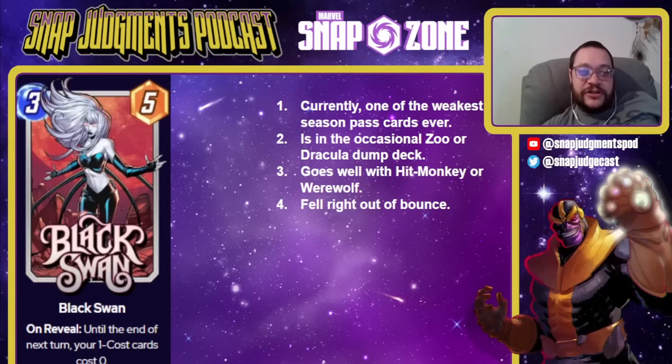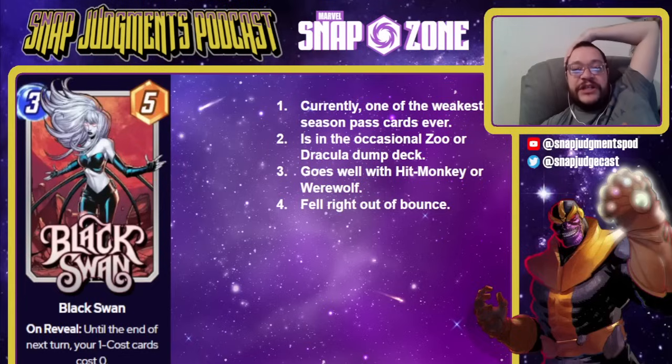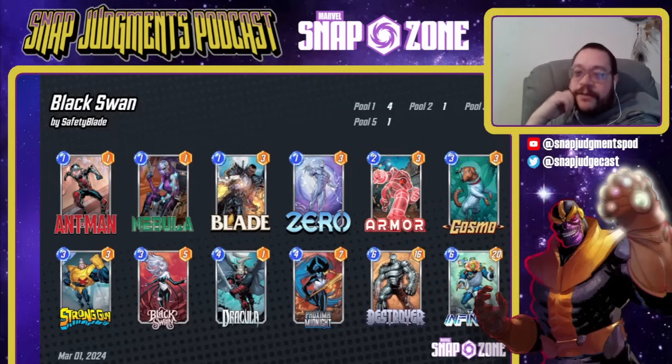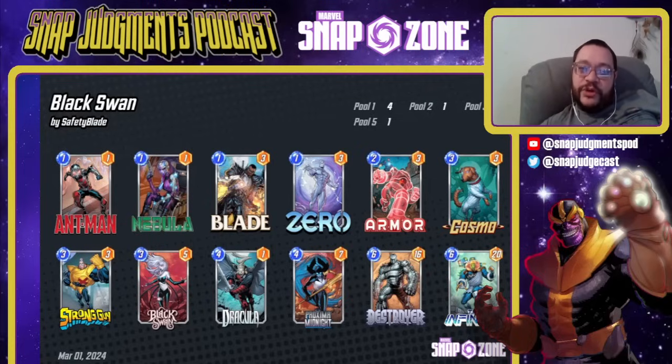Black Swan is currently one of the worst Season Pass cards ever — a 3-5 on reveal, until the end of next turn your one-cost cards cost zero. Unless the Rocket and Captain Marvel changes make 3-0-5 meta, she's super mid. She's in the occasional Zoo or Dracula dump deck and goes well with Hitmonkey or Werewolf, but she's not in basically any of the good bounce decks anymore. She requires you to do too many combos to get bounce really going. This is a Dracula dump deck: you basically play Black Swan, play all your one-drops, leave your hand with one card in it and then Dracula discards that. Strong Guy becomes a 3-9, Dracula becomes a 3-16 or 3-20. This deck has a way better win rate than people expect, but you don't really want Black Swan. If you bought the Season Pass, have fun.